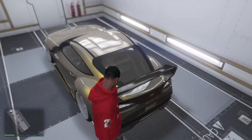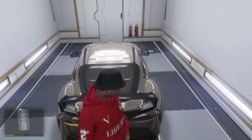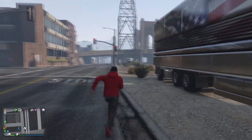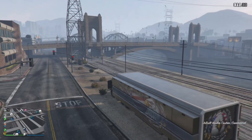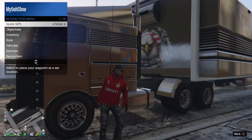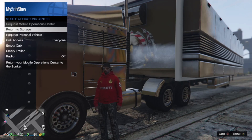Once you have requested your Mobile Operations Center, drive the car you want to duplicate right into the back of it. Once the car is inside the MOC, walk out of your MOC, then get back in and drive it back to your auto storage. Once you're at your auto storage, get out, pull up your interaction menu, go to Services, then Mobile Operations Center, and return the MOC to storage.